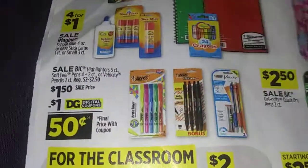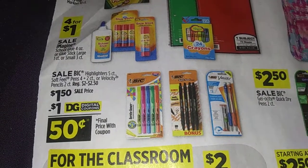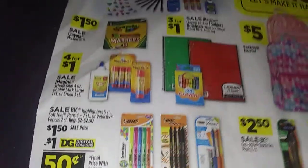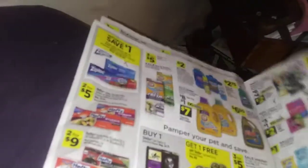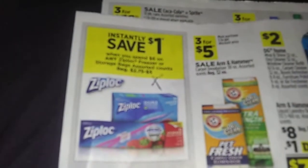Here's some highlighters and soft skin pens - $1.50, dollar off. That's not bad - 50 cents for pens. I love using pens. That's how I do my videos, guys. Spend six, save a dollar on the Ziplocs.